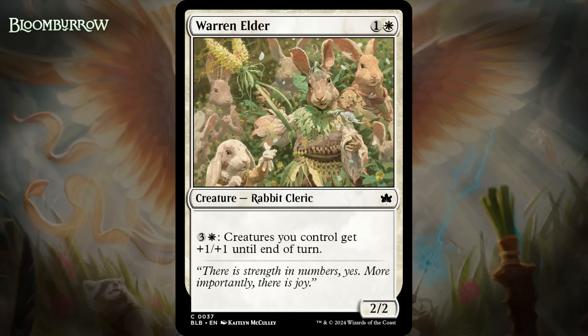Next up, it's Warren Elder, which for one generic and a white is a 2/2 rabbit cleric at common. You can pay three generic and a white, and creatures you control get +1/+1 until end of turn. A 2-mana 2/2 isn't that good these days, but this activated ability is really well positioned in white decks. It's a bit of a shame it doesn't target anything for Valiant, but being able to buff your whole board — even just being able to threaten to buff your whole board — can really change combat. I'm giving this a C+.